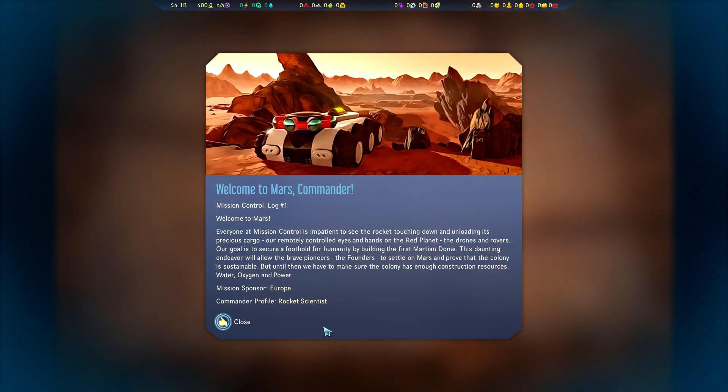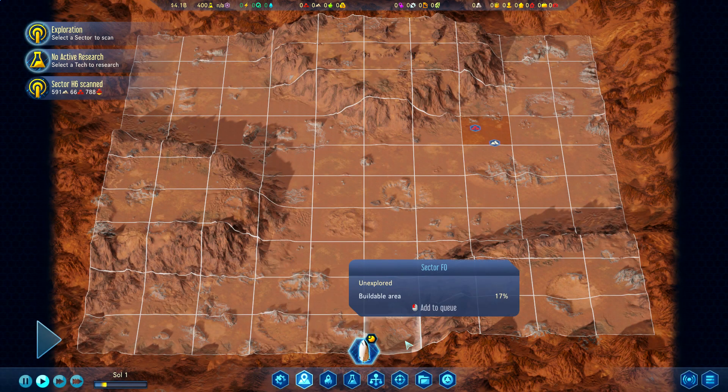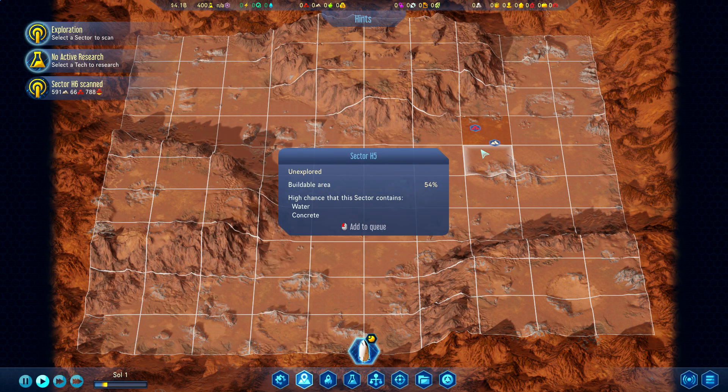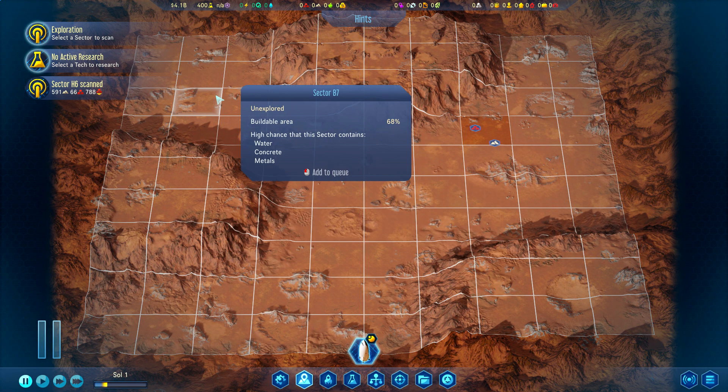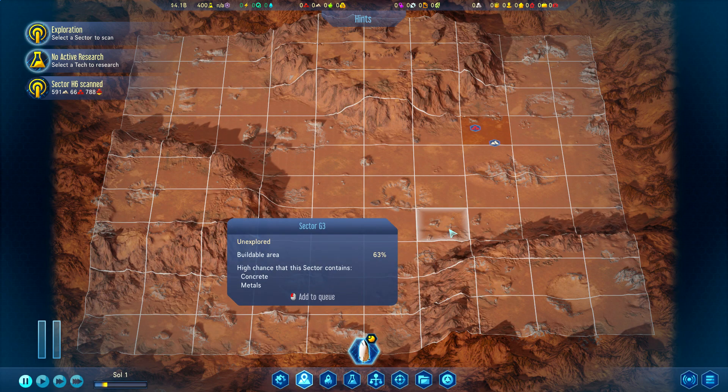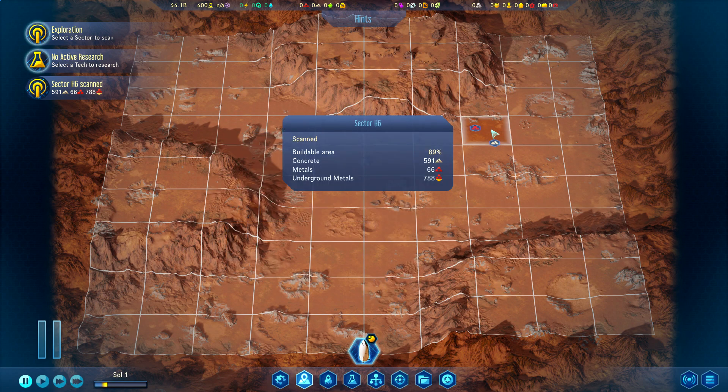Welcome to Mars. Everyone at Mission Control is impatient to see the rocket touching down and unloading its precious cargo - our remotely controlled eyes and hands on the red planet, the drones and rovers. Our goal is to secure a foothold for humanity by building the first Martian dome. Our mission sponsor is Europe and our commander profile is Rocket Scientist. The map is not as flat as it led me to believe - relatively flat, my ass, basically.